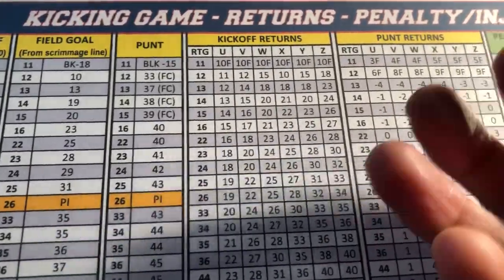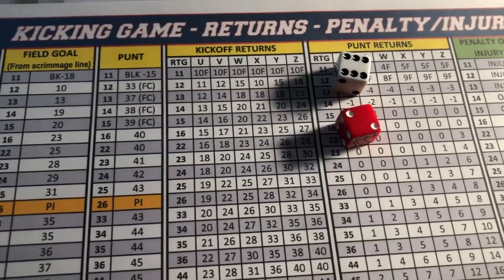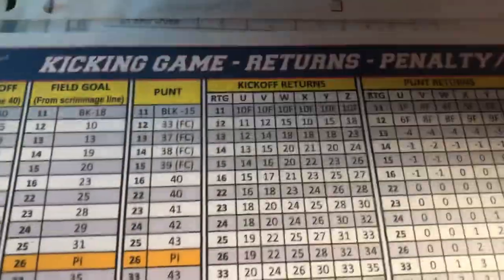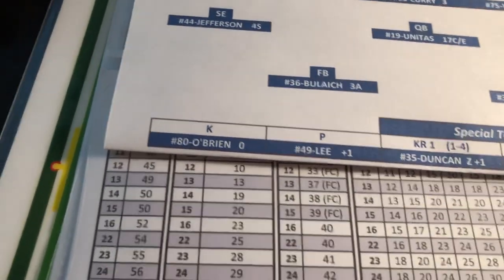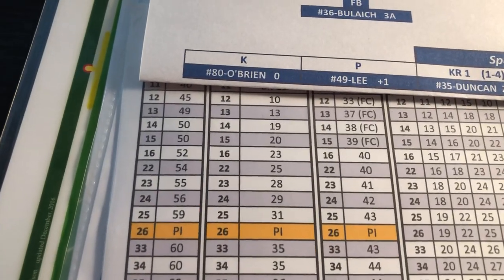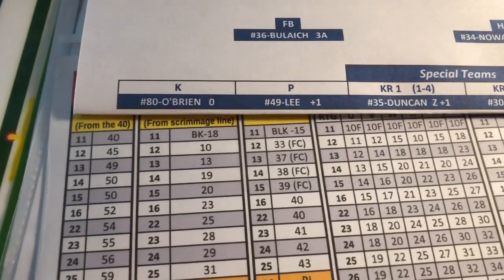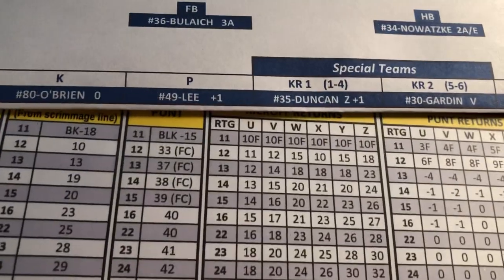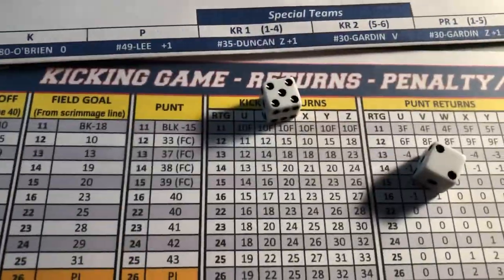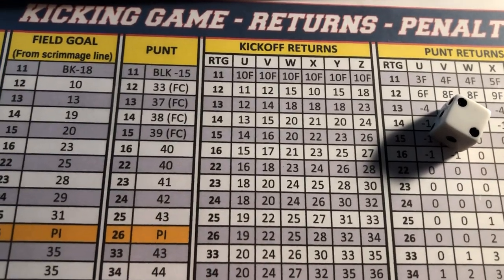For the coin toss, the Colts are considered the home team and the Cowboys are the visitors. The Cowboys will receive the opening kickoff. The Colts are kicking off — their kicker is that rookie O'Brien, no modification to the dice roll. Roll is a 12 — that's a short kick, 45 yards, putting it on the 15. Dwayne Thomas takes it at the 15 for the Cowboys; he is a V on the kickoff return. Roll is a 25 — that's a 22-yard return out to the 37 yard line. Cowboys take over first and 10 at their own 37.